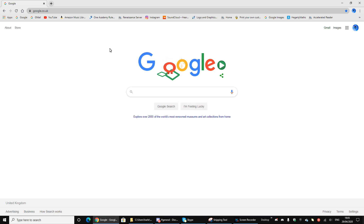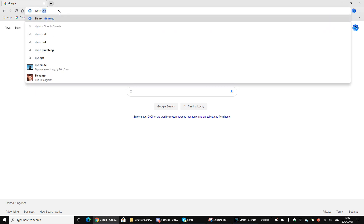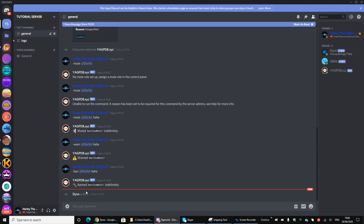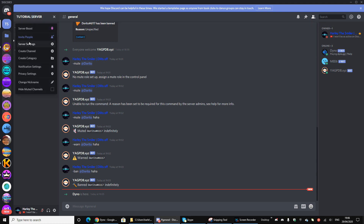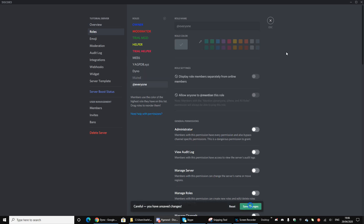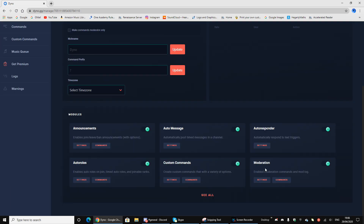At the number one spot — in my opinion the best moderation bot on Discord — is Dyno. You want to type dyno.gg and it will take you to the site. When you're on there, go to 'Add to Server', it'll ask you to authorize again. Make sure it has admin permissions and make sure the bot role is above Muted — it'll probably make a muted role by itself, but you can't be too sure.